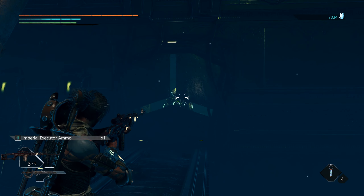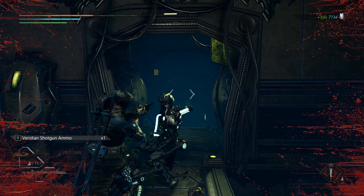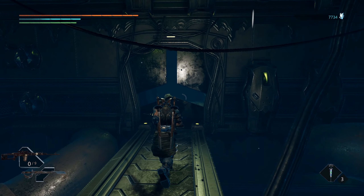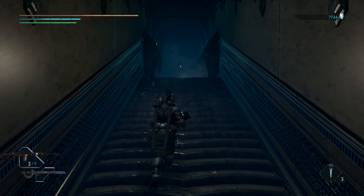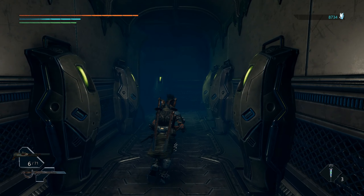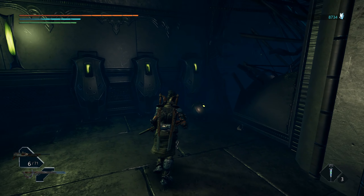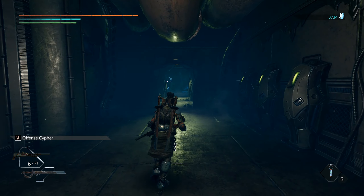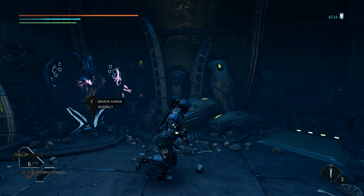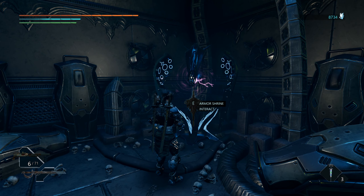Headshots with the Imperial Executor sniper rifle do pretty good on these guys, even though their weak point is on their back. The Verdean shotgun is also quite useful, since we're going to be dodging and dipping and ducking and diving — might as well get some close-range deadliness out of it. This is the point at which I've decided to spec my character into sniper rifles. There's a shrine here — this seems a little suspicious. Let's just try not to set off any traps. Armor up!